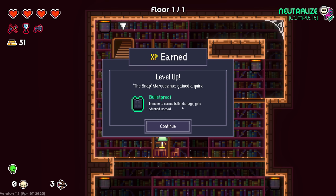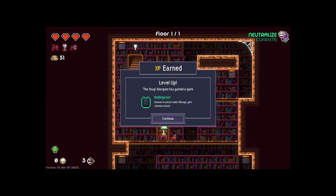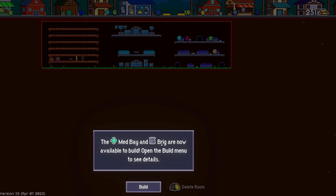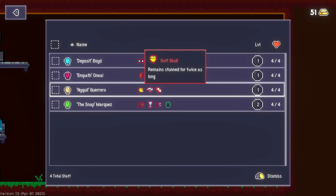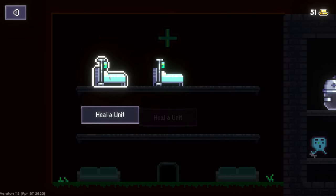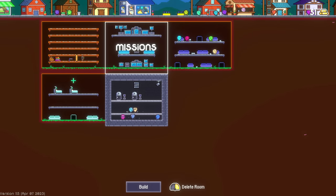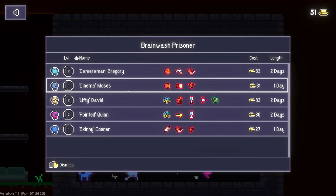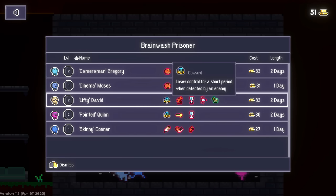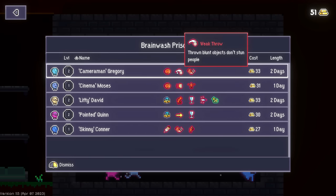Immune to normal bullet damage - gets stunned instead. This guy's like the gun guy - he doesn't like guns, doesn't use them, and also he can't even take damage from it. But that sucks because when I get stunned I also take damage. The medbay and brig are now available to build. Remain stunned for twice as long - objects you throw always break when they hit something. He's not that great. The brainwash prisoner option - oh, that's why they're not there. So these are the captured people - we spend money and days brainwashing them to be our friends. Lose control when detected by an enemy - no no no, these guys all suck.